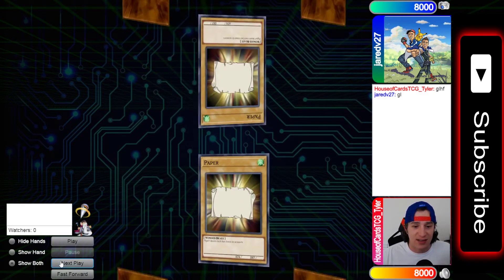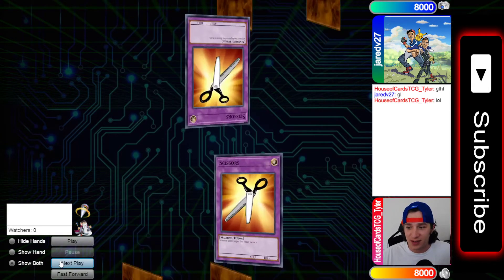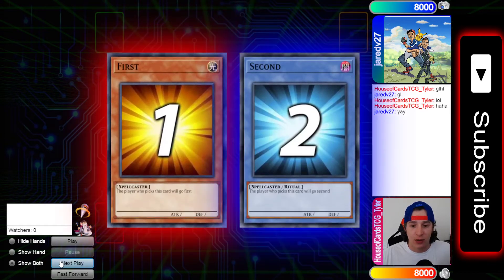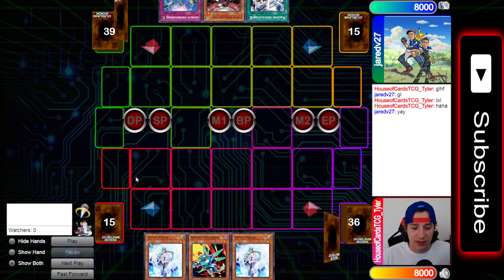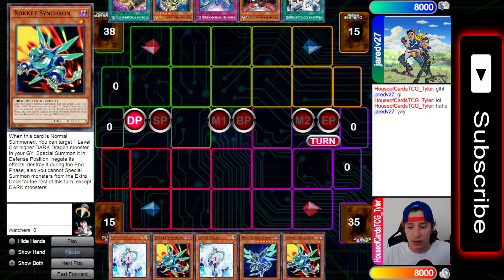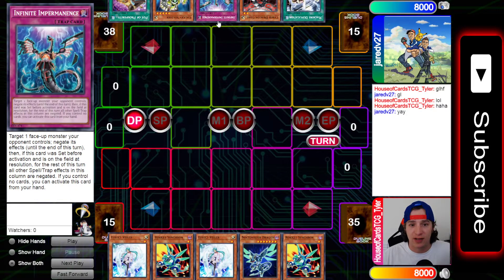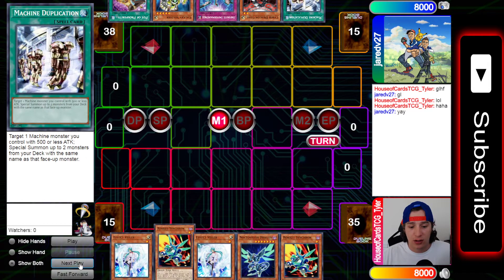I believe there were like seven ties between him and I - no lie. He finally wins, so he decides to go second, which is typical with cyber dragons. I open up Effect Valer, Synchron, Effect Valer, Noctovision Dragon, and another Rocket Synchron. He opens up Pot of Prosperity, Galaxy Soldier, Infinite Impermanence, Cyber Dragon Core, and Machine Duplication.